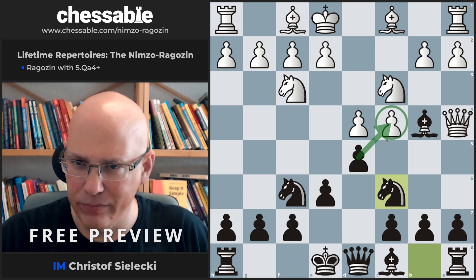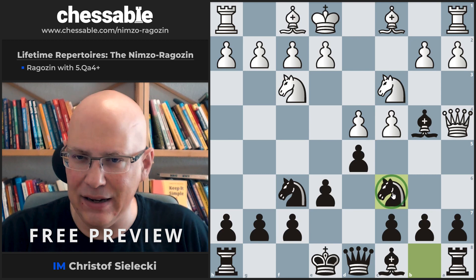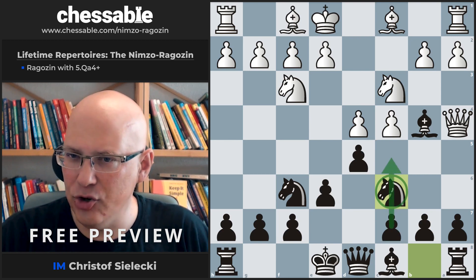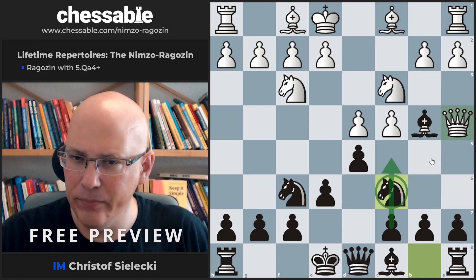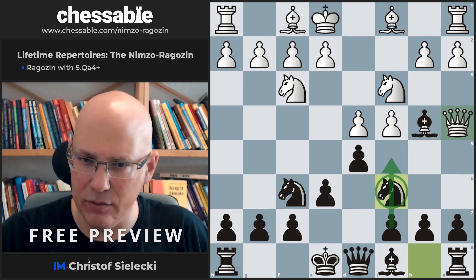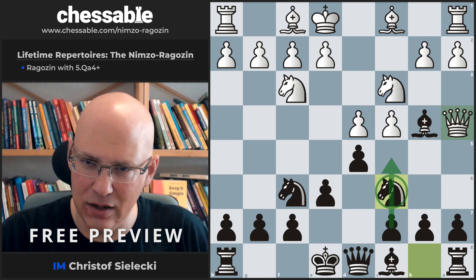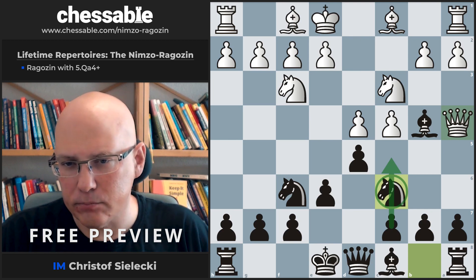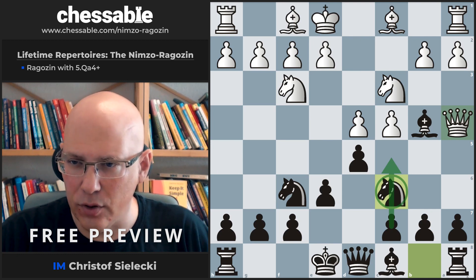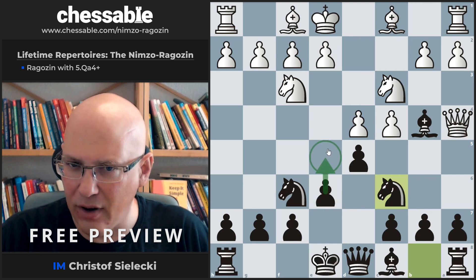We should talk a little bit about general strategy here for Black — how do we handle this position? With the knight on c6, it's pretty clear that we have a hard time getting c5, and this would be a natural way to attack the White center, but it's difficult now. It's still not impossible; in some lines we will move the knight and c5 still happens, but it's not easily accomplished. What we will do instead is focus on a different way of developing our game, and that is with the move e5.